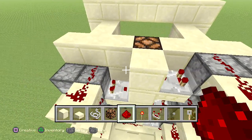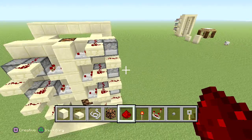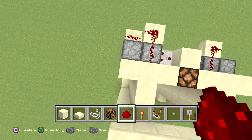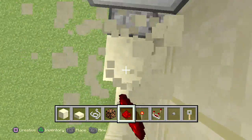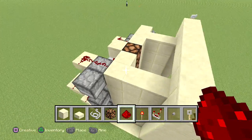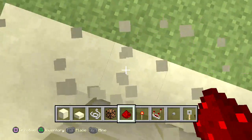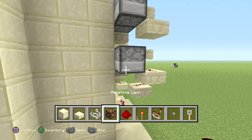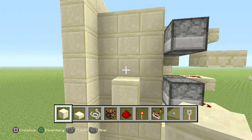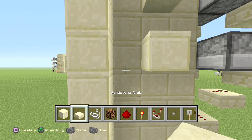Now let's start working on the side profile, because we just got the whole back part done. Like I was saying, this row right here at the end — we're going to delete that, because that was just more of a guideline to set up the droppers. Go about one block parallel to each dropper and place a block right there and a half slab underneath.